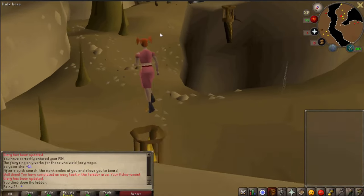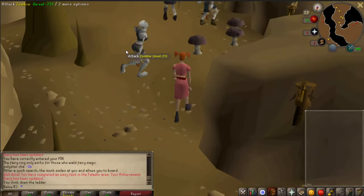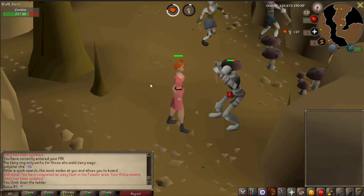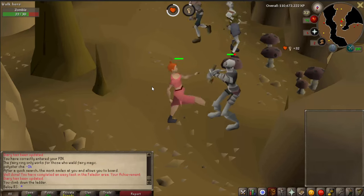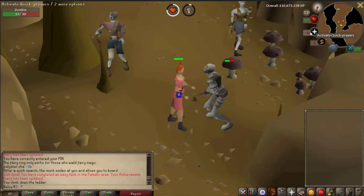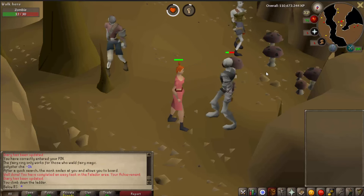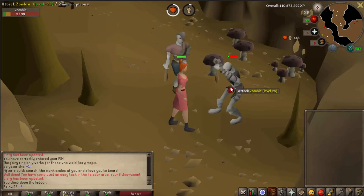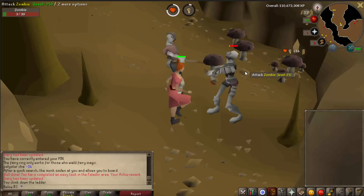As you guys can see right here there are some zombies — you want to kill those with your hands until you get a bronze axe. It could take a while or you could get it from the first kill, it depends. Don't forget that your prayer goes down over here.